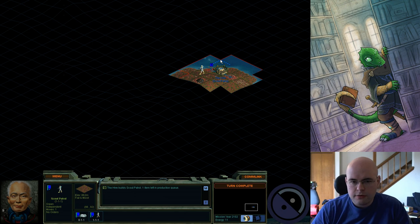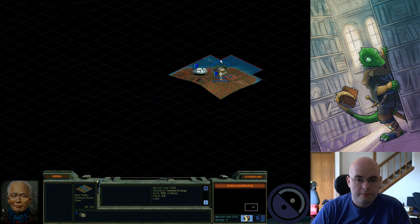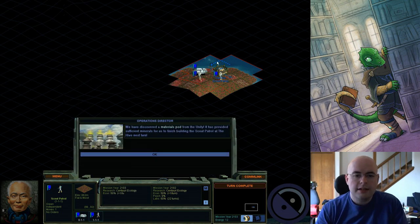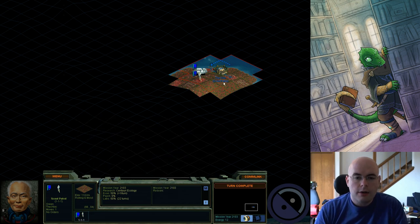Let's move our unit onto that Fungus — or try to and fail. Current Coverage. This allows us to finish our scout patrol, but that's not actually something I needed. Oh well.